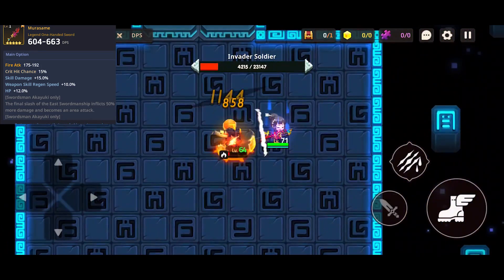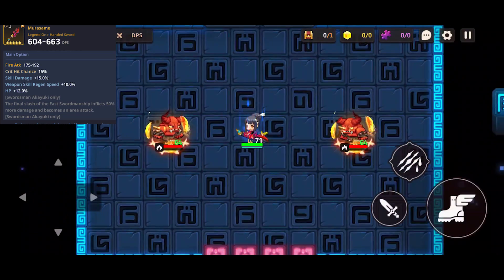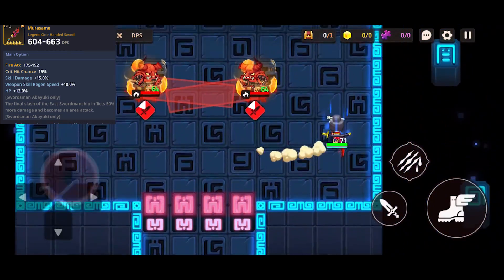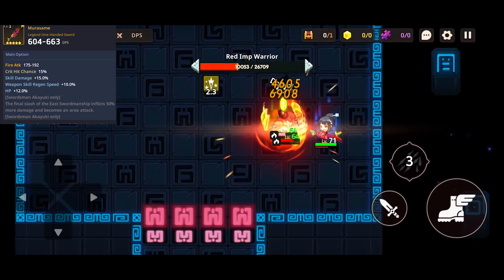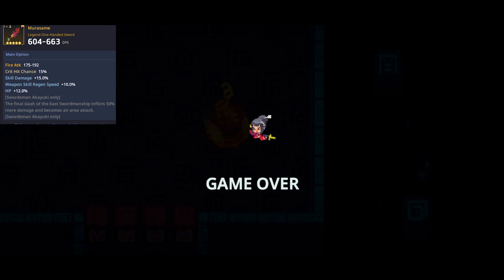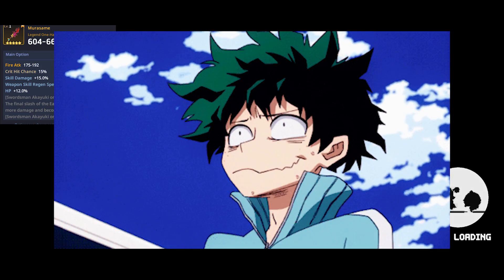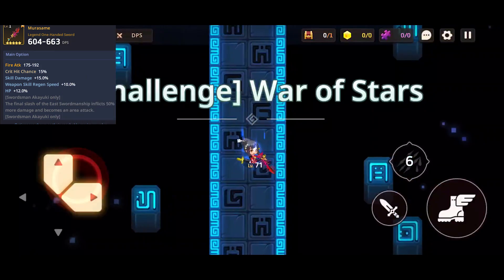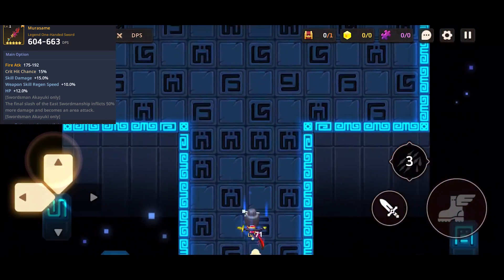I logged into Guardian Tales, went straight to the shop. Akayuki's weapon was there and I spent 300 mileage on it — on a four-star hero's weapon. It felt a little dirty, like man, this feels crazy.